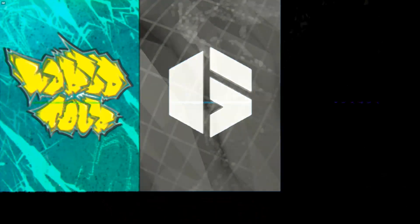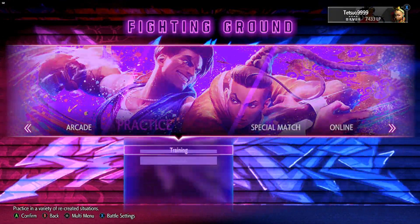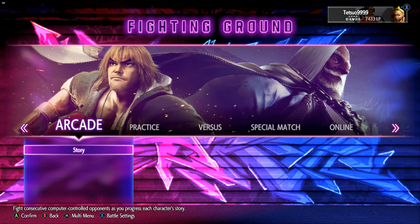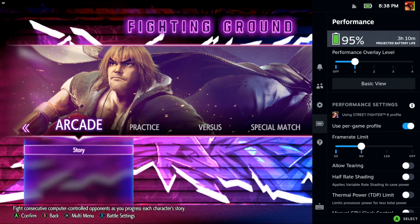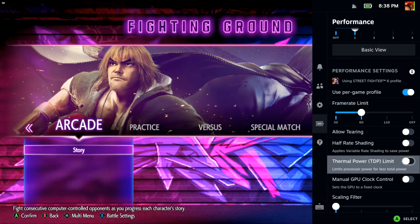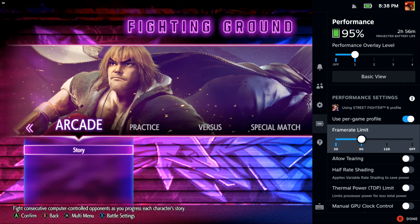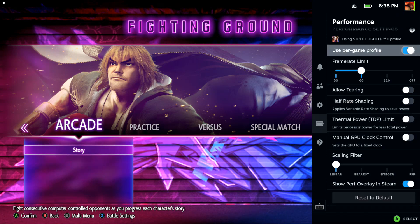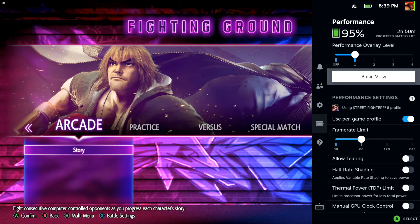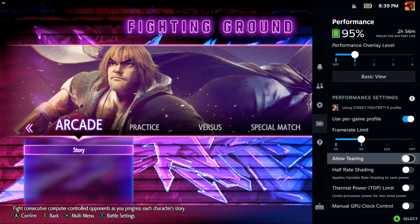You have like three loading indicators there. We don't care about any of this stuff — it's going to go into training mode. What you want to do is open this, go to performance. What you want to do is put the framerate limit, or the refresh rate, to 59.